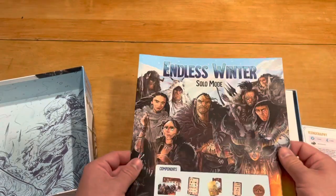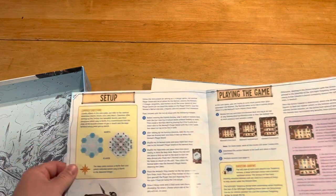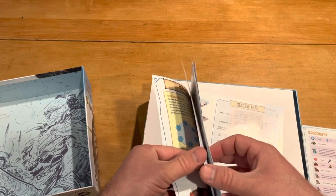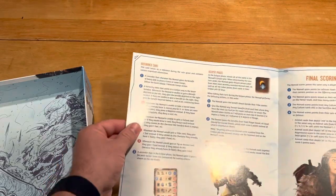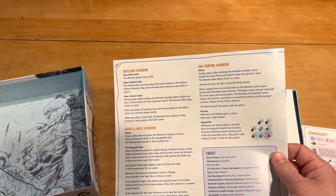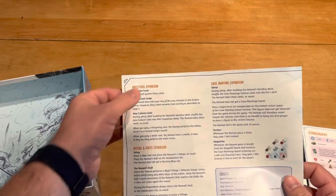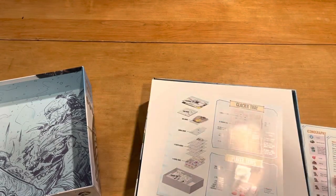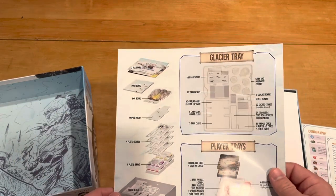Then we have our solo mode booklet. It looks like you're going to have a decent amount of rules to learn for the solo mode, which isn't the end of the world as long as it's straightforward. They also give you information on how to deal with the three expansions, which I don't have at the moment, and how that integrates. I like that they put that in there, and they also give you a list of how to put this thing away, which is nice.